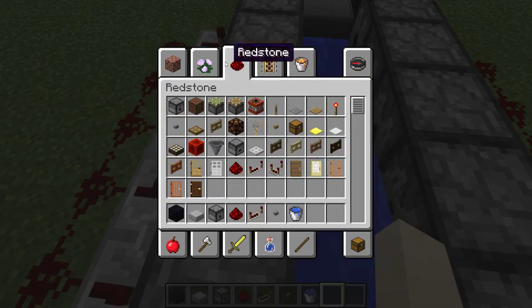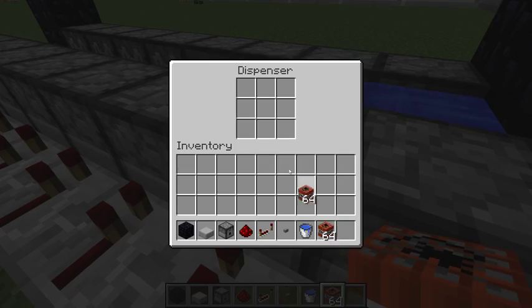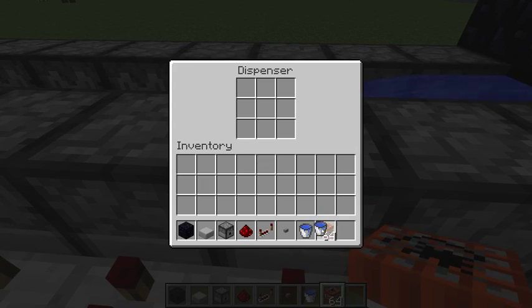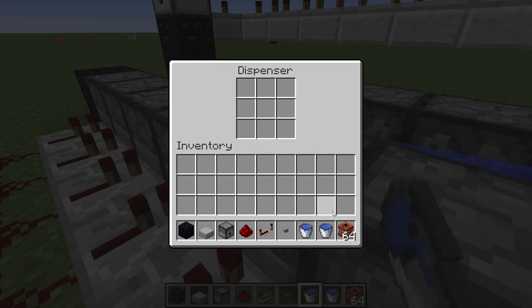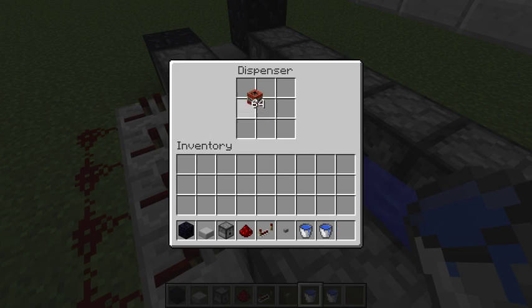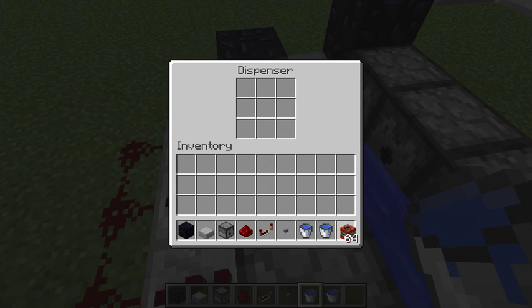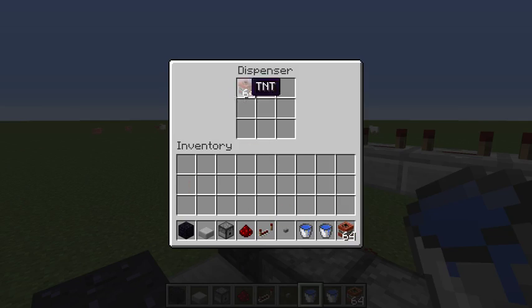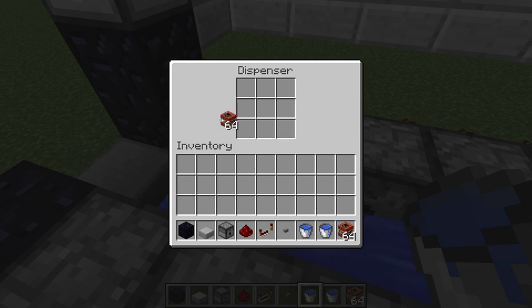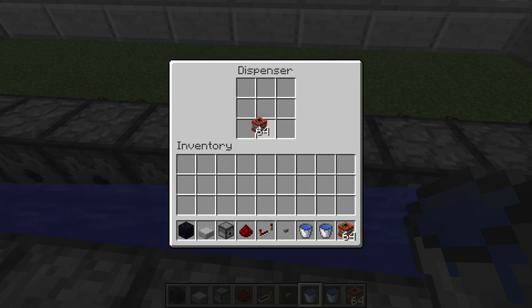All you really have to do now is make the clock and get some TNT. I didn't include TNT in my inventory right away because you don't need it until the end, but it is necessary. We're gonna put one stack in each of these dispensers. You can put as much as you want — I'm just putting one stack for time's sake since it takes a really long time to fill up a TNT cannon with this many dispensers.